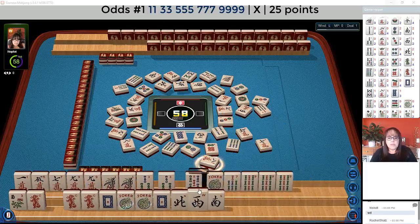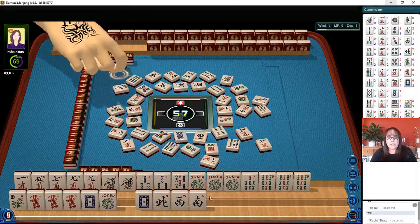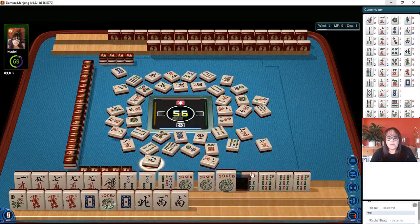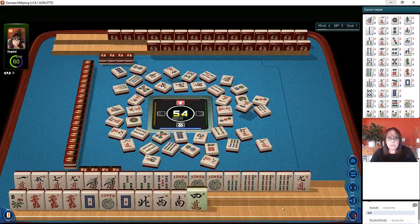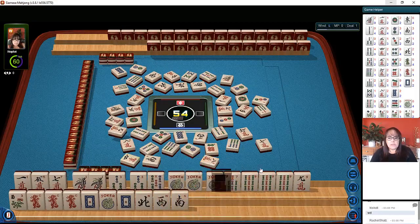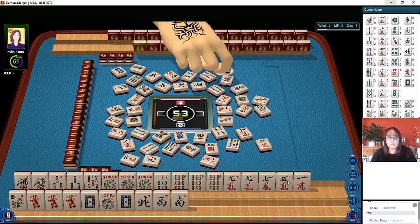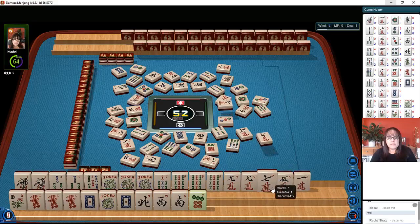Eight characters. And maybe a pure hand with the dragons. A pure hand with the dragons. Let's see what we can do and then we'll focus on bams. Four crack — we don't need characters, so these can go away. We'll try to see if we can do a pure hand with those bams. Characters. One, one, five, seven; seven dot, five dot — twos are out.